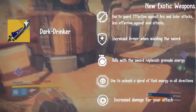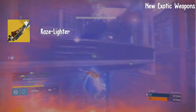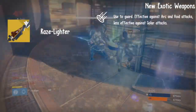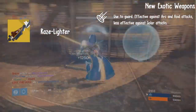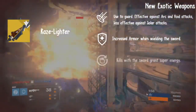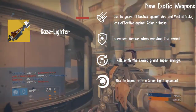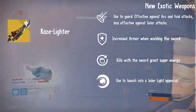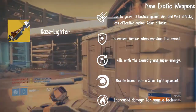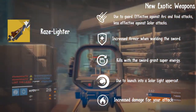Last but certainly not least, we have the Raze Lighter, the exotic solar sword. It has Solar Forge Guard: effective against arc and void attacks, but less effective against solar attacks. Tempered Light: increased armor when wielding the sword. Thrive by the Sword: kills with the sword grant super energy. Phoenix Uppercut: launch into a solar light uppercut. And Warrior of Light: increased damage for your attack. These are all the brand new exotics coming in the Taken King as far as we know.